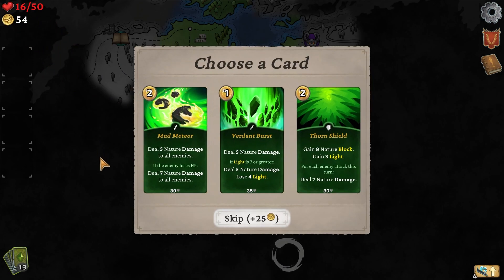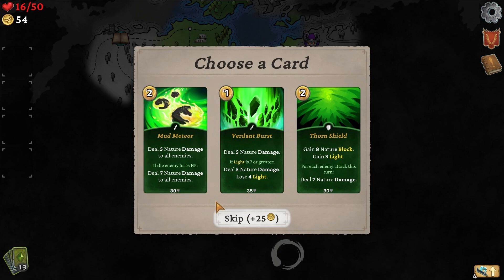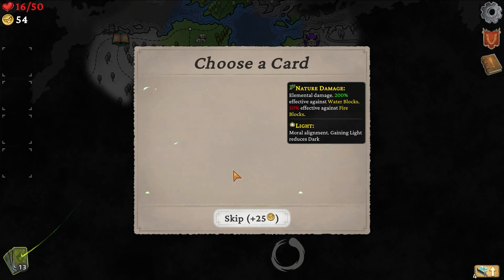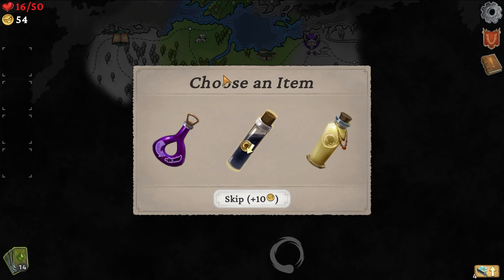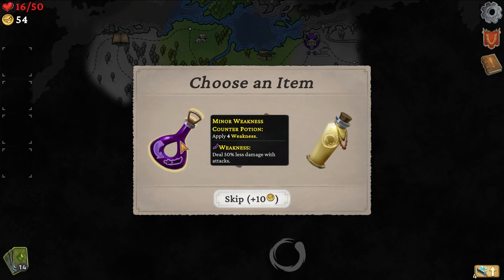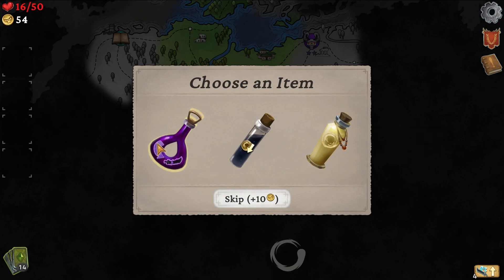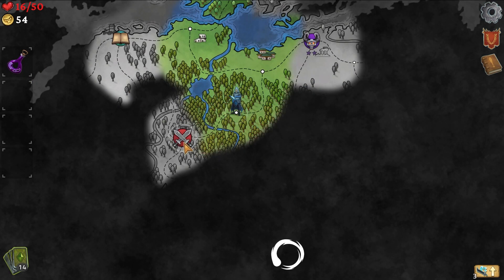We get a nature card — deal five nature damage to all enemies; if the enemy loses HP, deal seven nature to all enemies. Wait, so this is just two mana deal 12? If light is seven or greater — so light is kind of like a second resource. I accidentally clicked something with my finger twitching. Apply four weakness, the next card costs one energy less, or gain two energy. Honestly, probably minor weakness. Let's get into the next combat.